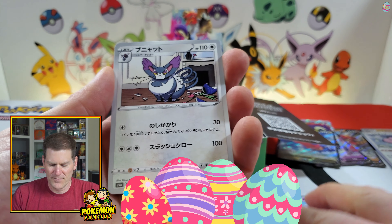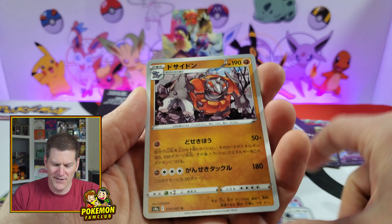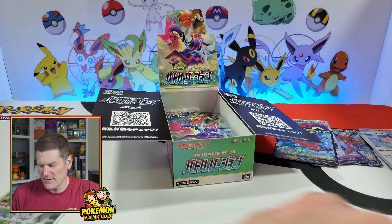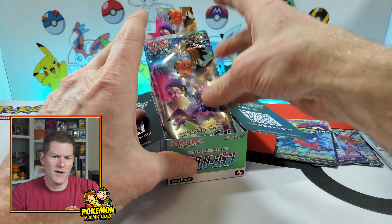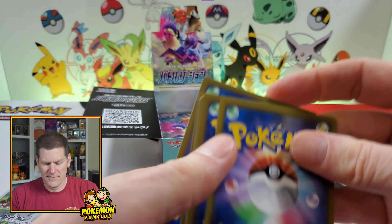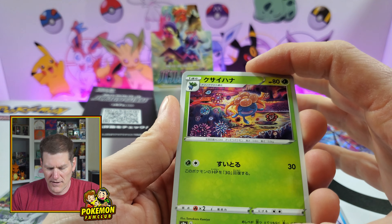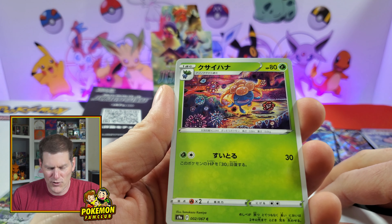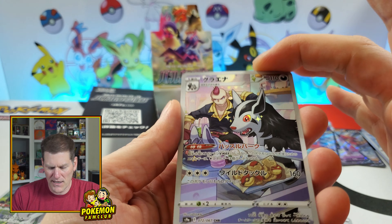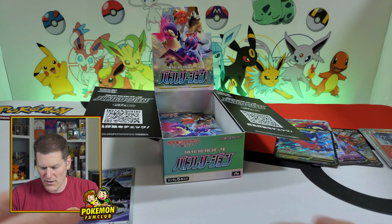Scyther, Ralts, Purrloin, Arcanine, Absol. I have a feeling we're coming up on that secret rare — it's gotta be somewhere in the middle. Got Piloswine. Gloom, Gloom, Lampent — I don't know the trainer names. We got Mightyena character rare, very nice! And a Lampent hollow in the back. Two awesome character rares so far!